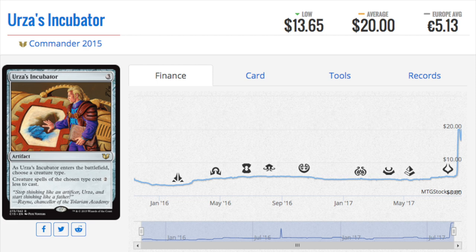Next, Urza's Incubator. If you had made this call when it was about five bucks, you could have made a great spec. A lot of people expected it to be reprinted, which is why it was five dollars, but now we know it isn't, and it's twenty dollars — which is insane. It's the card you need in Commander for tribal decks. It's an artifact that accelerates your mana quickly and helps your tempo by letting you play multiple creatures in the same turn.